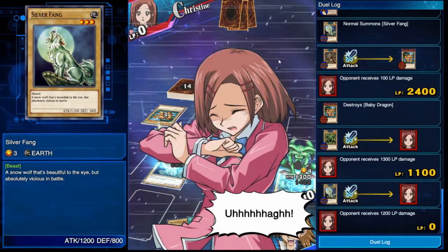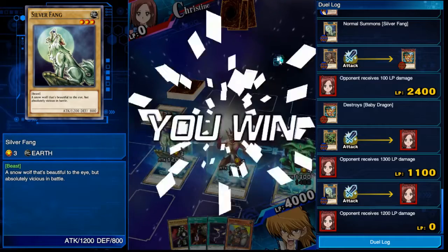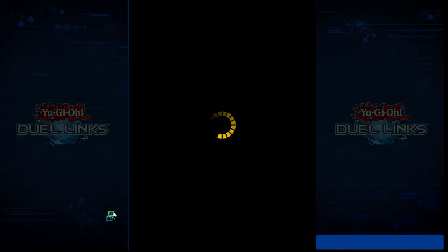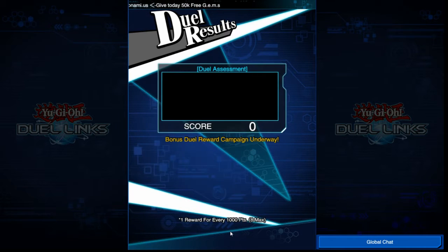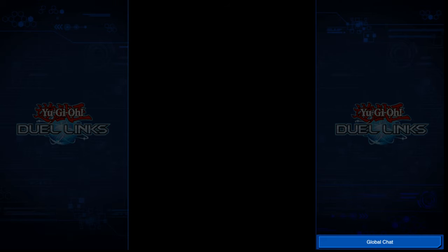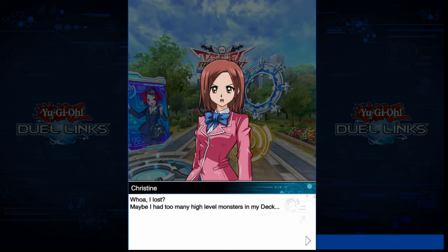We got Joey to level 7 this episode - I'm happy with that. We did some cool tag team duels and other stuff. Very, very nice. I just got an achievement and we got Flameswordsman! I think that's going to be it for this episode guys. Hope you enjoyed it - please leave a like down below, I really appreciate it. Please subscribe to my channel. Thank you guys for watching - I love you guys, and peace.